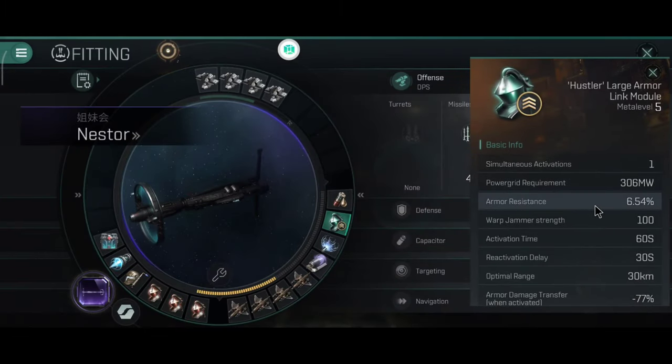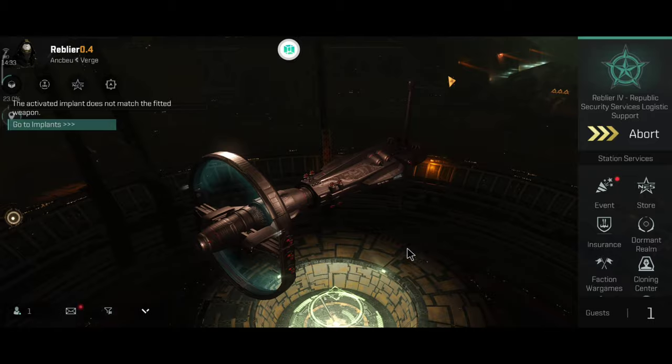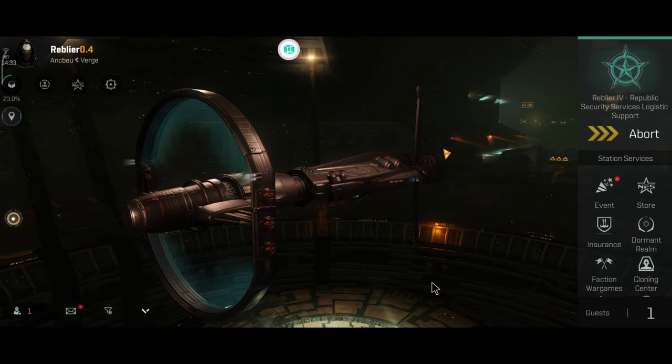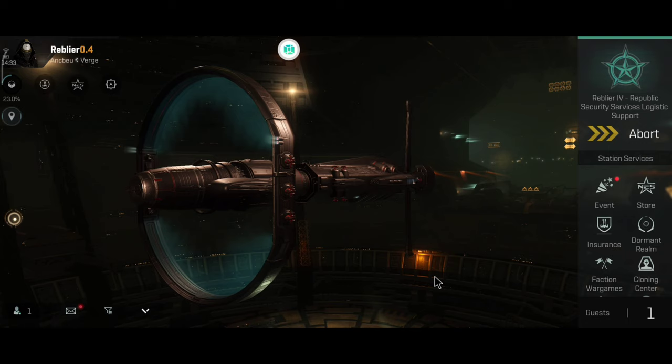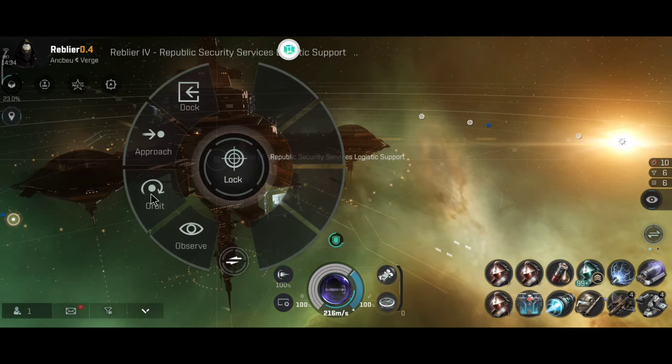You can now fit an armor link module in the Nestor, and this will give you even more armor resistance — plus 6.54%. The armor link module has also been changed: now if it's activated, you can't warp away; it gives you plus 100 warp disruption strength. In reality, there are ships that have 120 warp stabilizers, so there's going to be a ship out there that can warp with the armor link enabled. Can you warp away if you have more stabs than the link module has points? We will find out. One thing I want to try in another video.